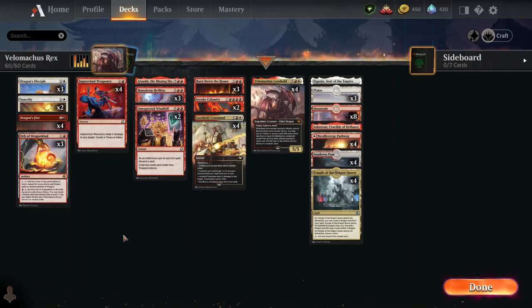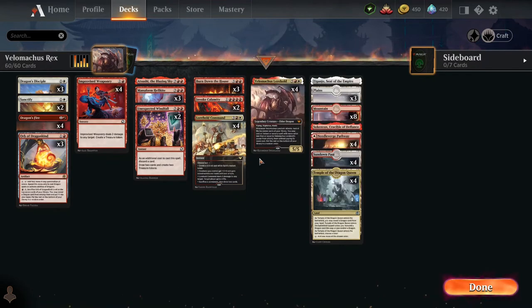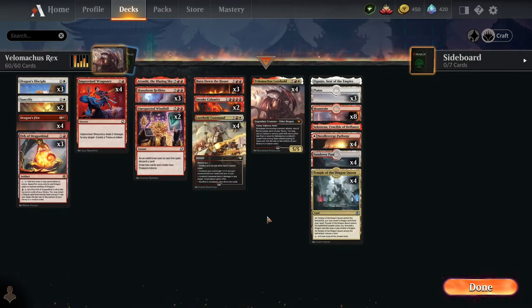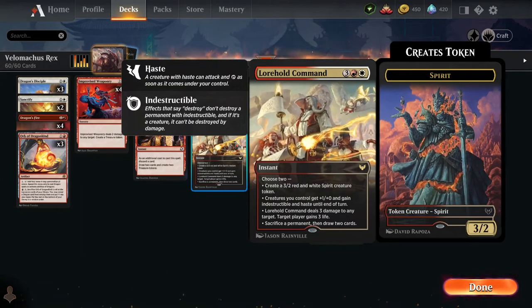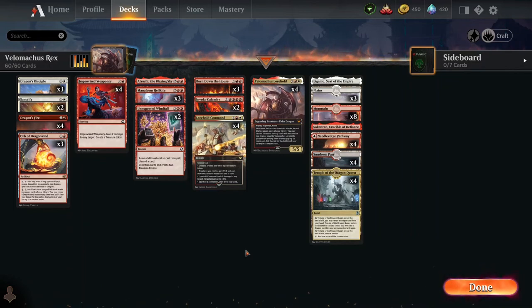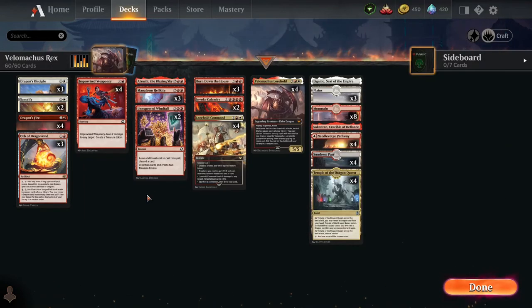The fact that this deck provides treasure tokens so readily is very useful. Unexpected Windfall — great. Improvised Weaponry — great. Atsushi the Blazing Sky was the key that got us Velomachus when we did. Sure, he took the hit, but he gave us three treasure tokens. It'd be nice if Atsushi had haste. Orb of Dragonkind — I used to hate this card, but now I see its true value. It really does work well with dragons. I gotta say, I love Burn Down the House — the artwork is so choice. I would highly recommend you pick it up.